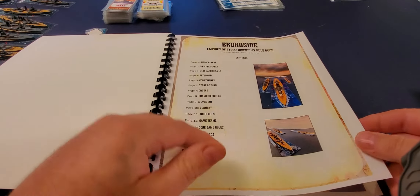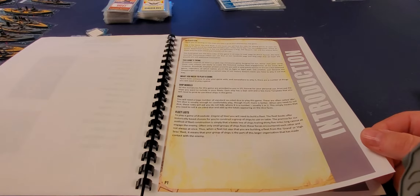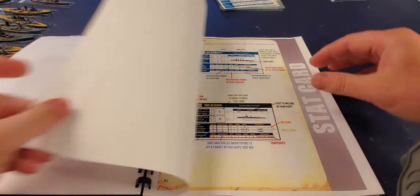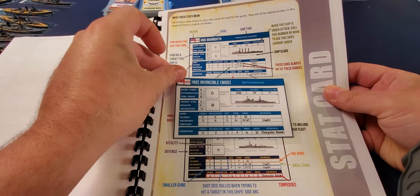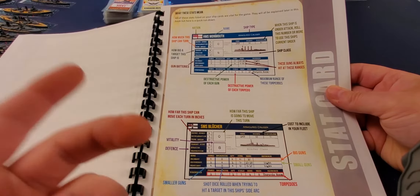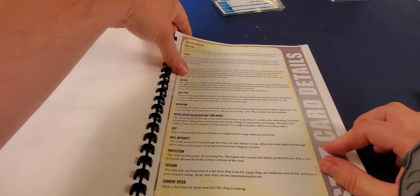I printed off my Kickstarter — I bought it afterwards, so I wasn't part of the actual Kickstarter campaign, but I printed it off into several sections: the rules, the mission book, and the fleet book which has all the fleets in it. It doesn't come bound like this — I bound these myself.